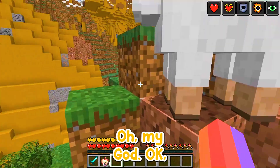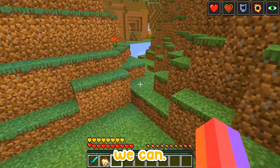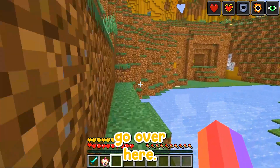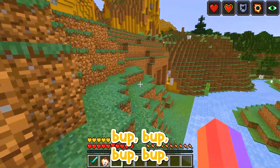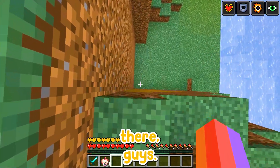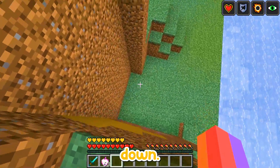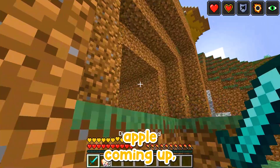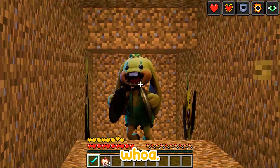Jump up here — oh my god, there's a sheep in the way. We're gonna sneak in now if we can. There's a guy right here, we're probably gonna make some noise, let's try not to. We just jumped down here. We are here — got my golden apple, got my diamond sword. He's here — oh wow, he's gone!